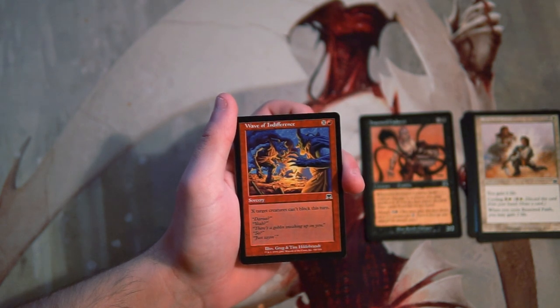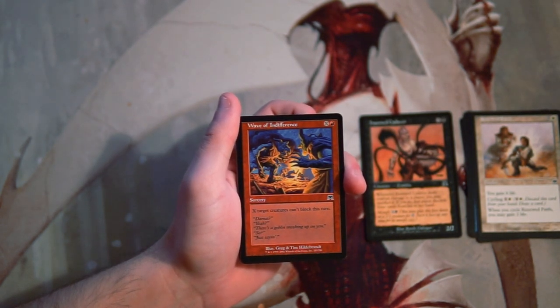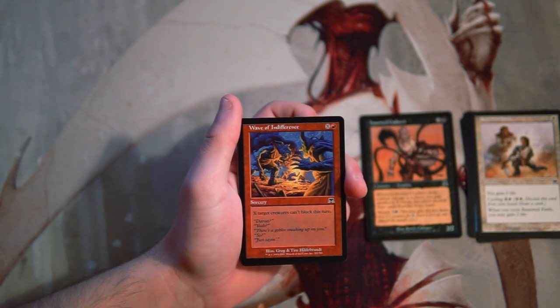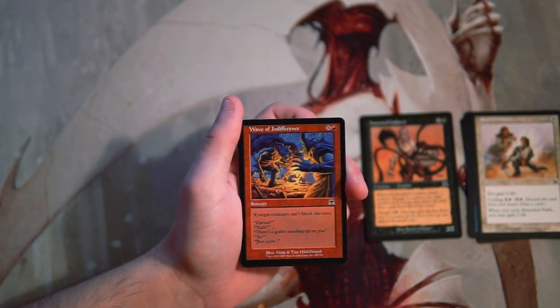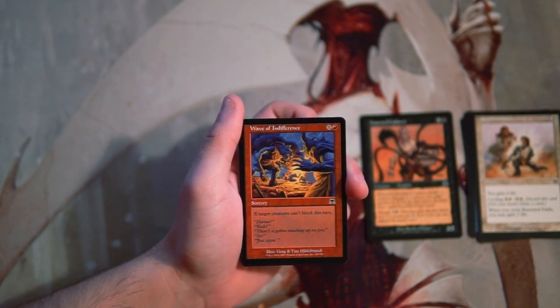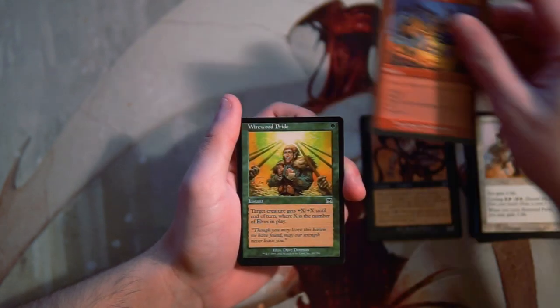Wave of Indifference is X and a red for a sorcery — X target creatures can't block this turn. It's pretty straightforward, and definitely something in a hyper-aggressive red deck that I'd probably want one of, maybe two but probably not. Being able to swing through for a chunk of damage to hopefully finish off the game is really important, and Wave of Indifference helps you do that. I'd much rather have the creature base and deck infrastructure to make this work before picking it, so I would not first-pick it.